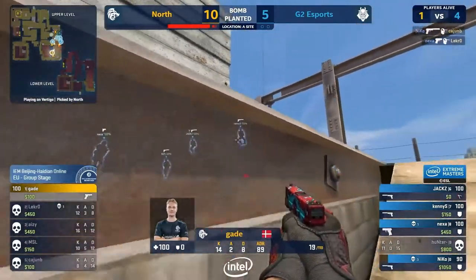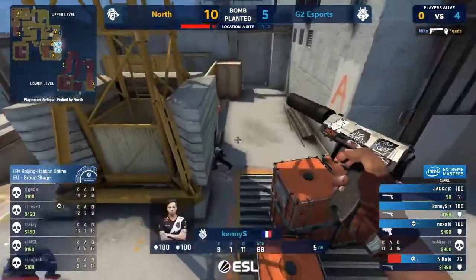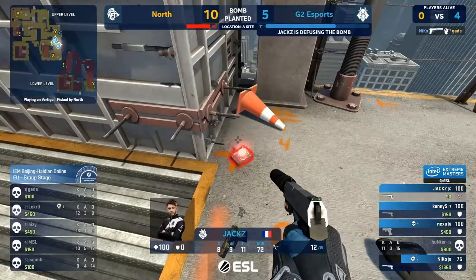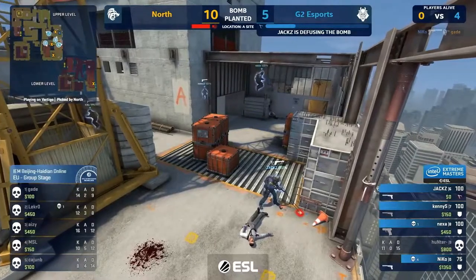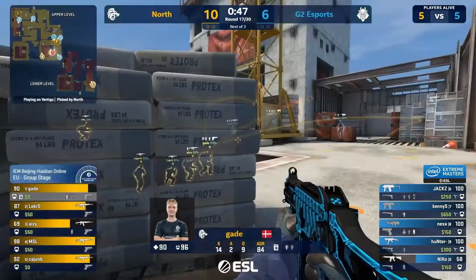Niko, Nexa all finding the necessary. And there is a kill on Jax. This is a very late retake, but the pressure's on. There's one frag remaining. Gade does go down and so the defuse can come in with just enough time.